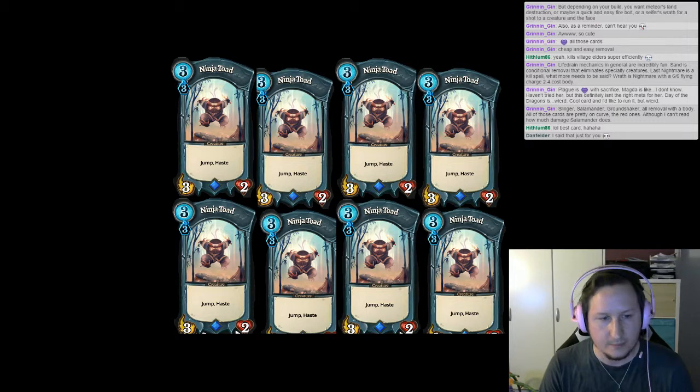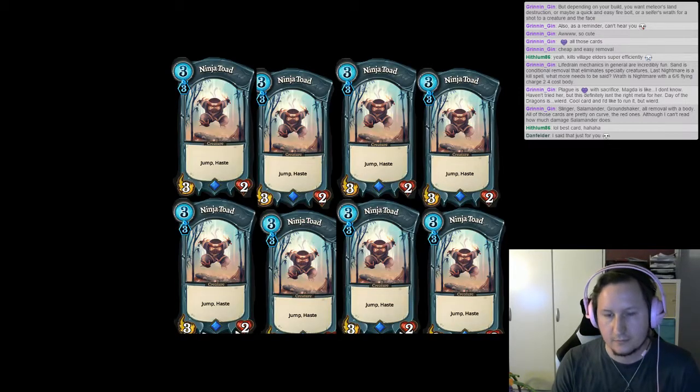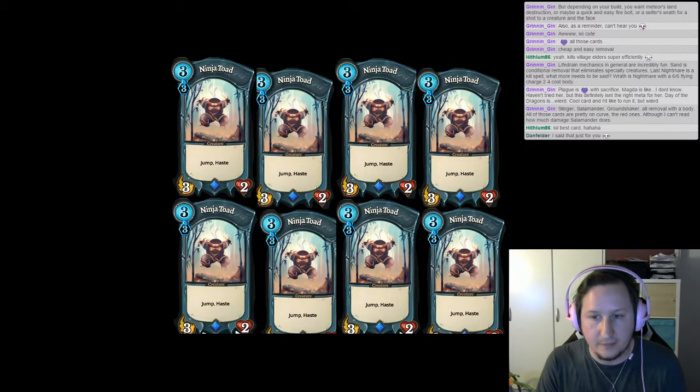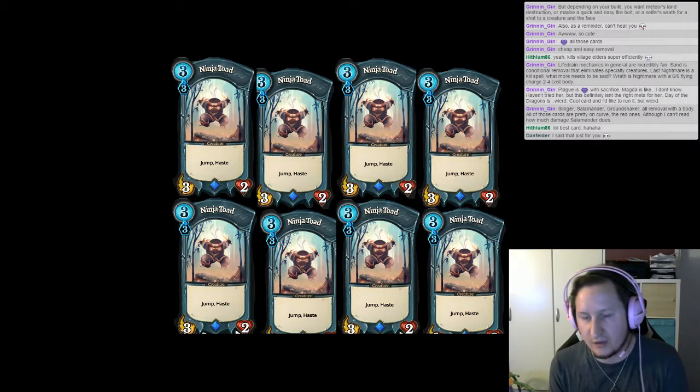The thing about Haste Creatures is that they are situational removal — they are great, but they're mostly great because of their versatility. You can use them to deal massive damage to the orb, you can buff them up to crazy heights and then attack the orb or attack a big creature to remove it. Land invasion. They can harvest Faeria so even after they've hit the orb they can hit it again, or go farm Faeria. They can kill blood obelisks and structures. By using Haste Creatures as removal, you don't only remove — you also gain a creature on the board.